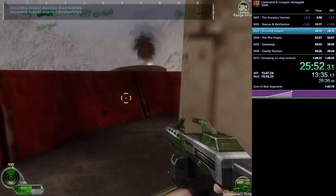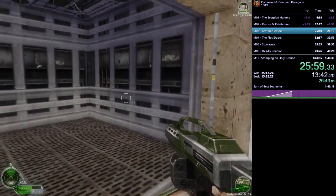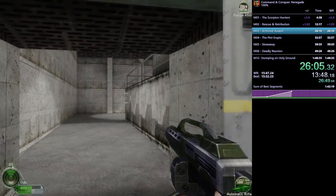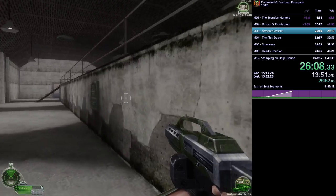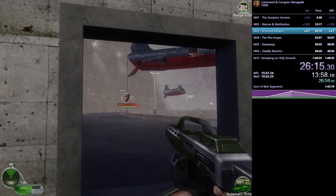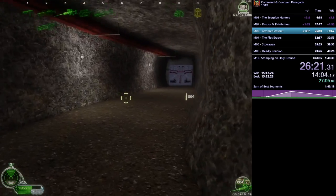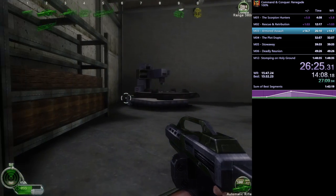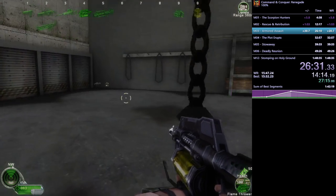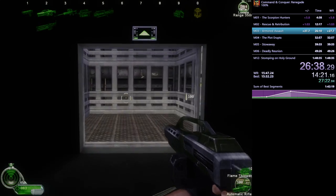There we go — I didn't even know the engineer made it invincible. It varies by mission how they do things. That glitch found by a community member might not help for this section, but it is still useful later in the run for 100%. Now he heads back up through the dam section. He blew up the power plant, so the obelisk's laser power is now off. He picks up health since his HP is low.